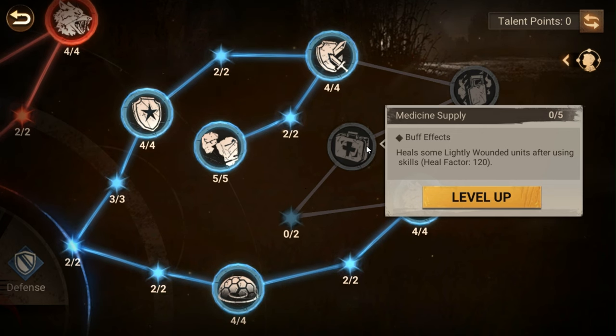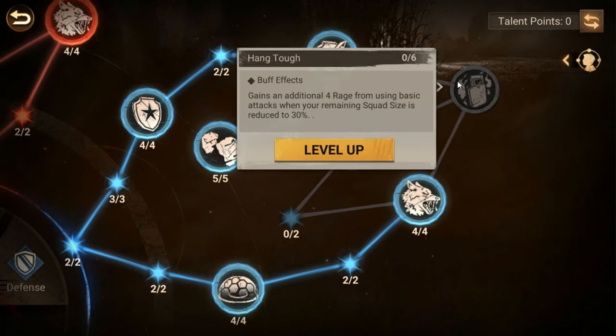This healing node is a toss-up. When maxed out the heal factor is around 600, which is far less than a round of combat. Even using it twice you could count on about a 1200 heal factor — it's minor. It can help if you have the points and don't have anywhere else to put them, sure, take it.